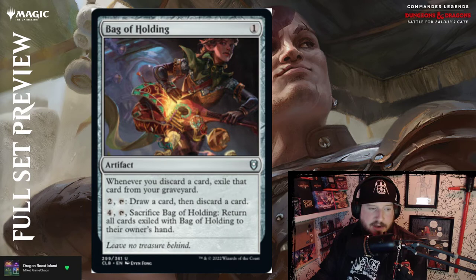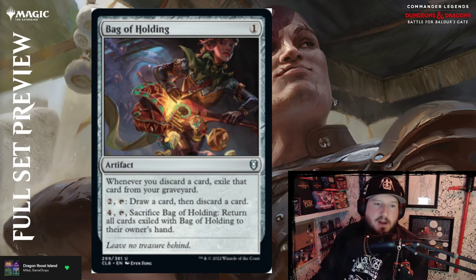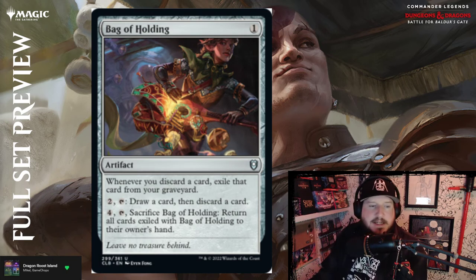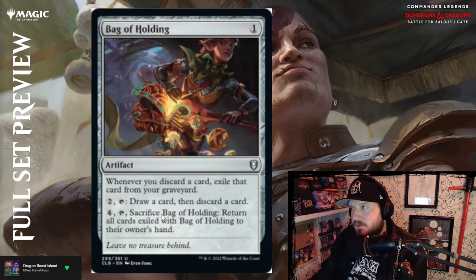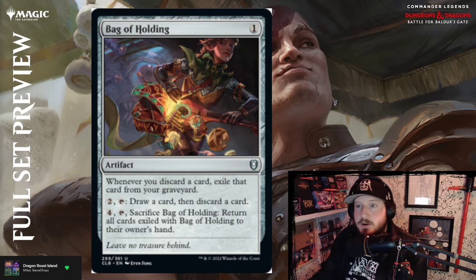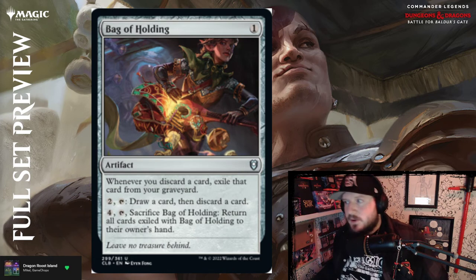Bag of Holding — one colorless. Whenever you discard a card, exile that card from your graveyard so it doesn't stay there. Pay two to draw a card then discard a card, filling up the bag. Pay four to sacrifice Bag of Holding and return all cards exiled with it to your hand. Really strong card, especially if you're not running anything that breaks your hand limit — a really interesting way to cycle through cards, or delay something. If you've got a big expensive card, put it in the Bag of Holding and cast it later.